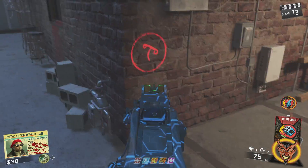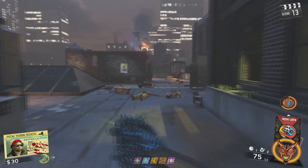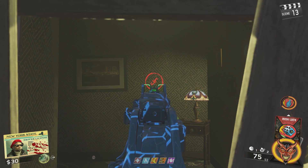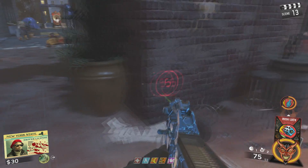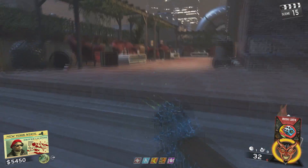You're going to want to memorize where these are to make this next step a little bit easier. There's one at the top of the scaffolding, one over in this window right here — that's the fourth one. The fifth one is on this wall, and then the sixth and final one is on the table right behind where I just passed, right over here.